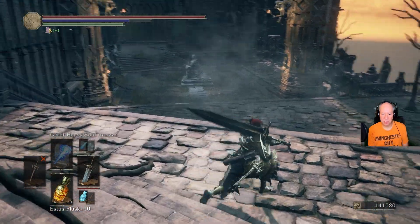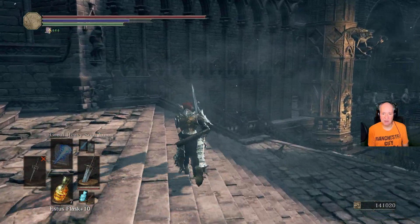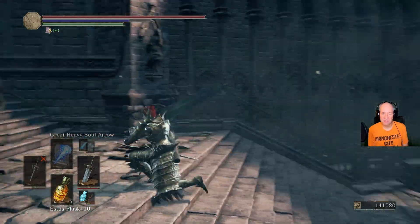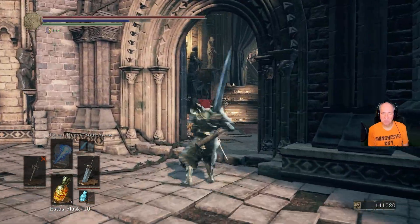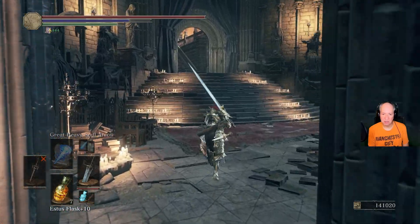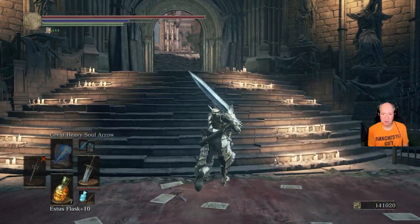So there's the magician, there's the guy with the big great axe, and the guy with the katana with the crossbow that shoots at us. So once you defeat them, you just naturally run in here, activate the lift, go back down to the bonfire. So now we've gone to the bonfire.